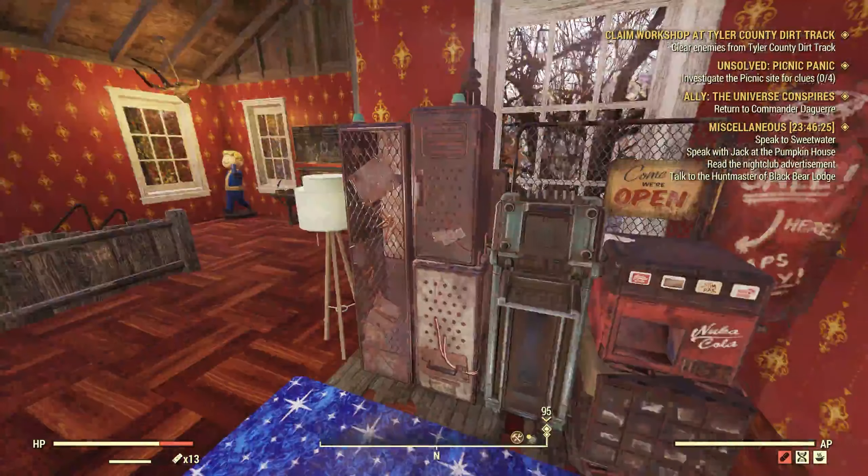Just chuck it all in — scrap and store everything. When you die you do lose your junk items, but it's fine. You can always get them back. Instead of being over-encumbered, don't drop items — it's best to just find a scrap box and scrap your items there.